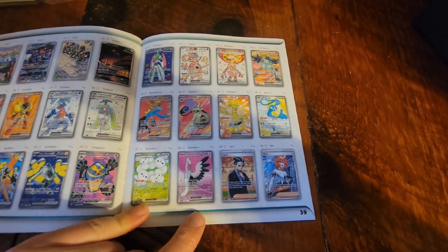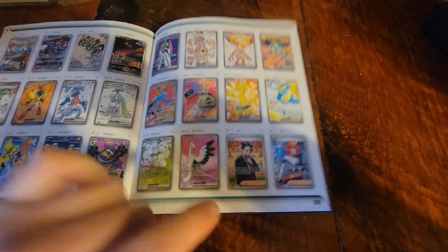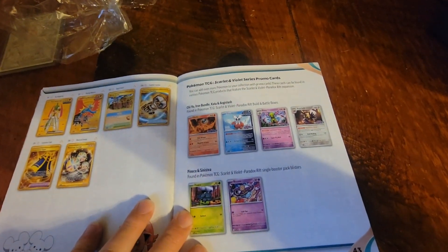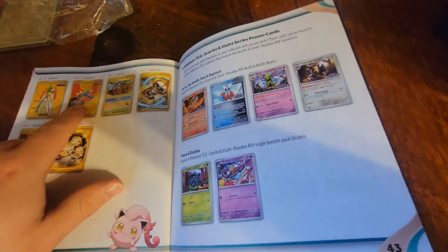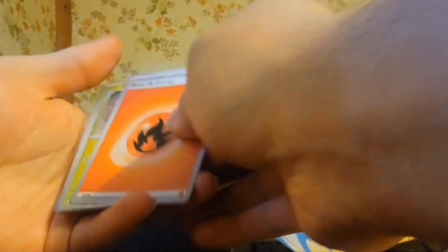That's more full arts — some illustration rares, but mostly trainer full arts, that's what I meant to say. And here are the gold cards. This one is what I would really like to get, but we'll see. Hey, we got a fire energy!